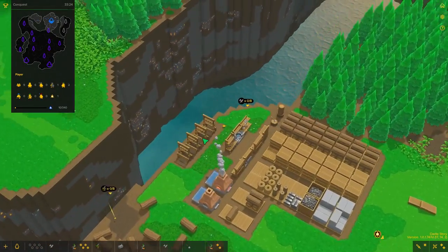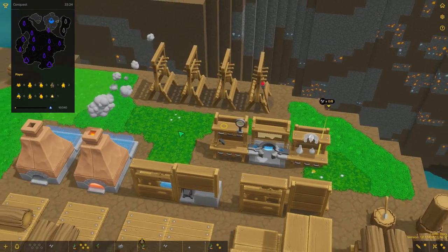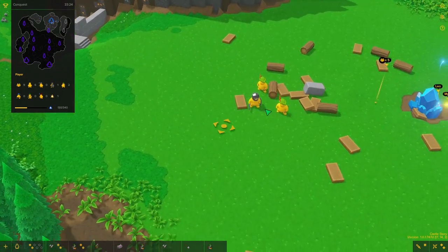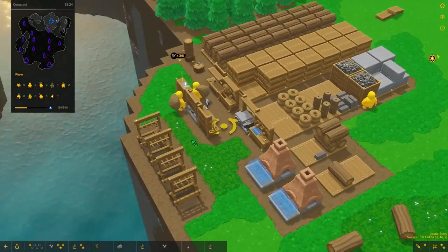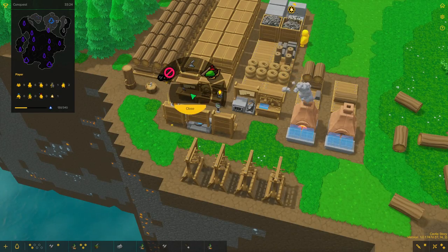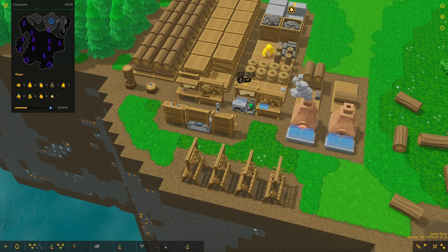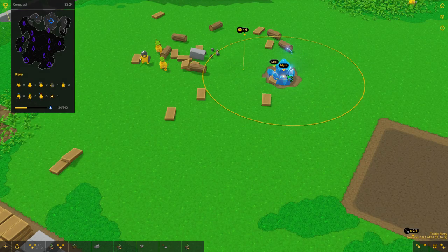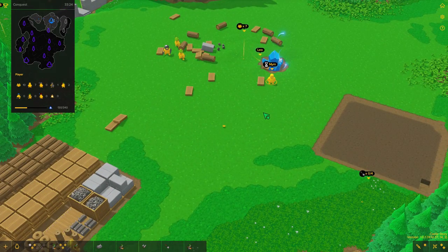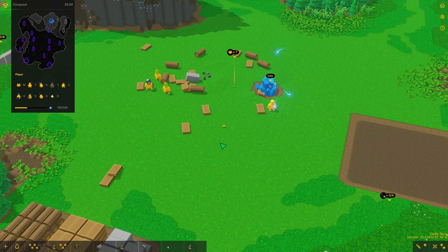We're still waiting for the brimstone and no completed kit yet. I think Leo's kit got destroyed with his death. So I think we want to make another knight's kit — we do have the iron for it. Leo, the next time I spawn you... actually it's the other guy, Mim. Mim is going to be a normal worker but Leo is going to be a knight the next time he spawns.